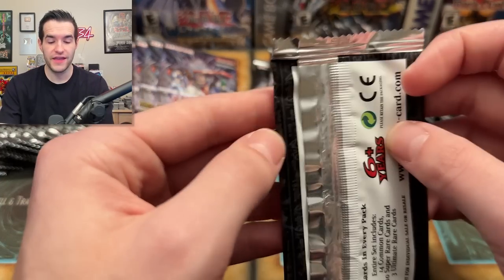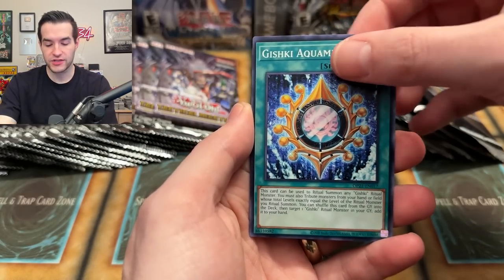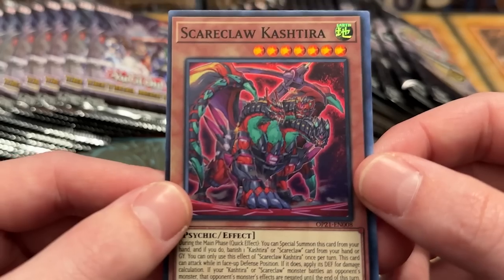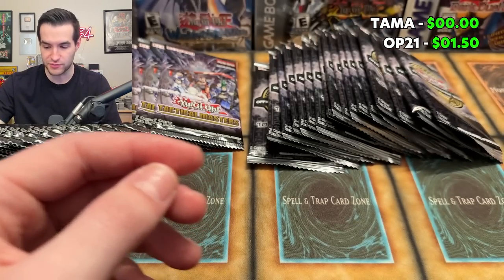Ultimate rare is usually more of a fan favorite. I think ultimate rare probably is the default favorite rarity in all of Yu-Gi-Oh! People like Ghost Rares, people like Starlight — stuff like that. But ultimate rare seems to be the most universally accepted. Whoa! This is a very, very, very off-centered card — Scareclaw Cashtira. I might keep that just for the off-centered misprint binder. That's hilariously off center.